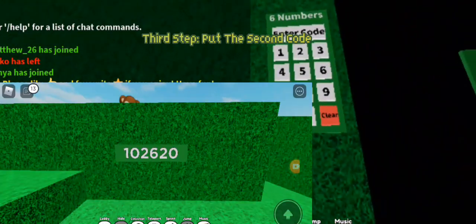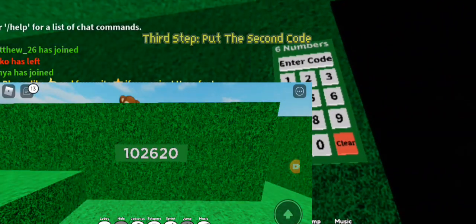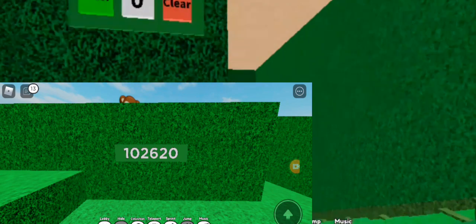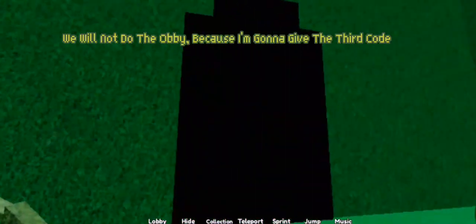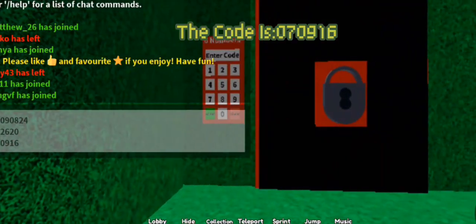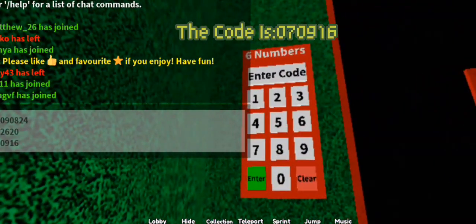Third step: put the second code. We will not do the obby, because I'm gonna give the third code. The code is 070916.